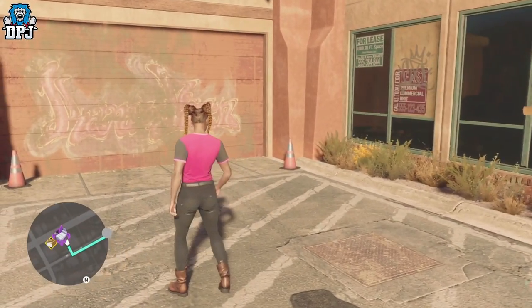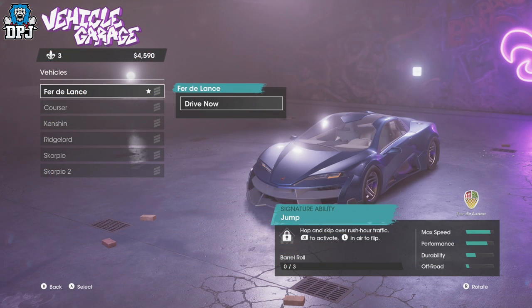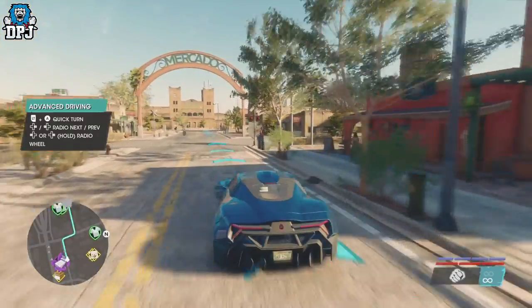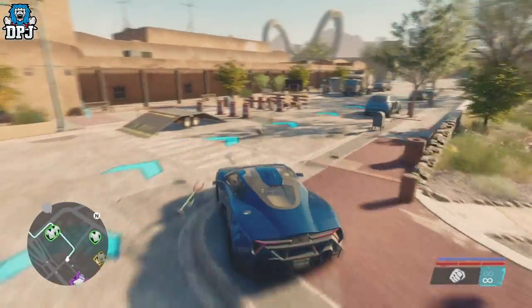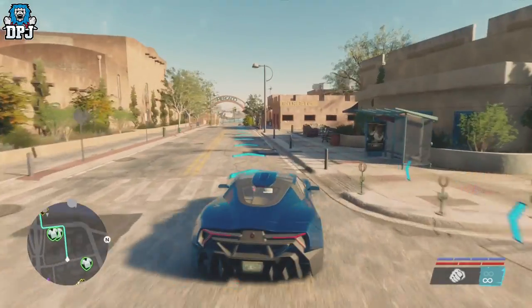If you haven't got one in your garage, simply go and steal one — it is this easy. Now if you're wondering about the supercar, I've made a video on that already. You can get it from the very start of the game as well. Grab yourself a vehicle and just follow the path you've marked on the map.